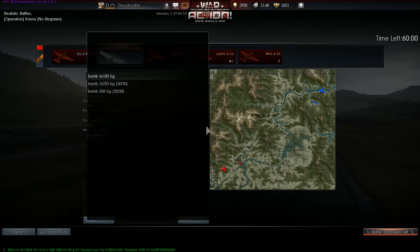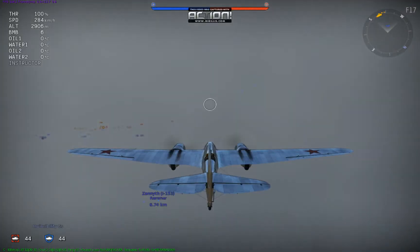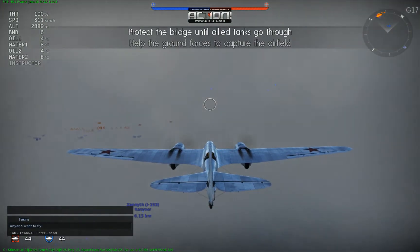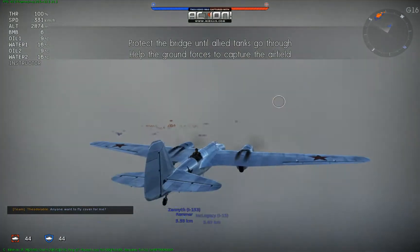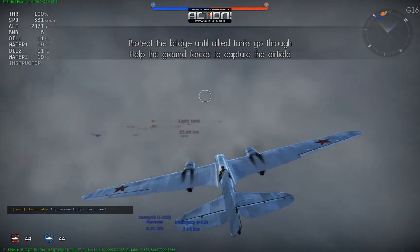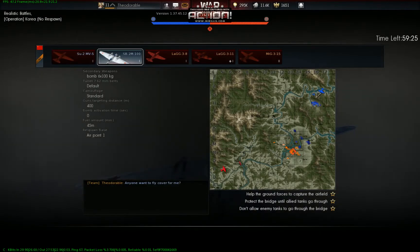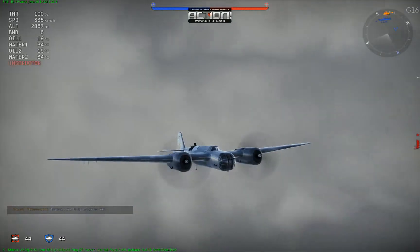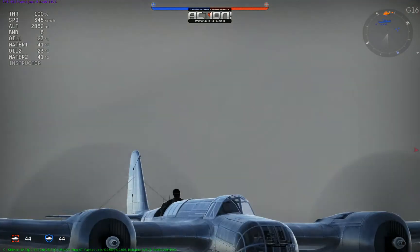We're going to have 6 100-pound bombs — that's 600 pounds — and we're going to do that because that's going to give us the most bomb load. In every single game I play, I ask anyone if they want to fly cover with me when I'm a bomber, or if I'm a fighter I ask if someone wants a wingman. Our mission objective is to help the ground forces capture the airfield, protect the bridge until allied tanks go through, and don't allow enemy tanks through the bridge. This is Korea, so I assume my pilots would be Korean historically — they look Russian though; they should have given us the Japanese guys.